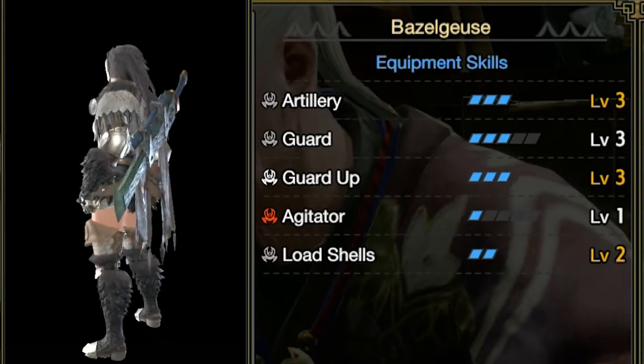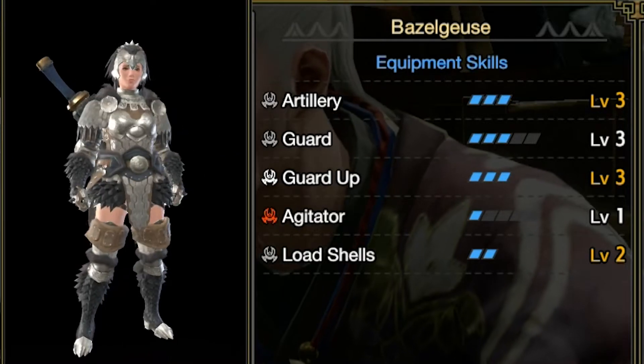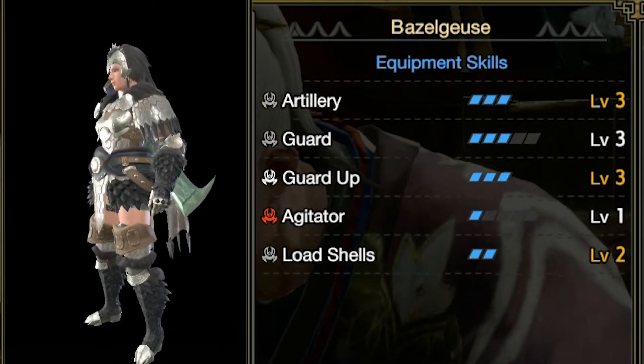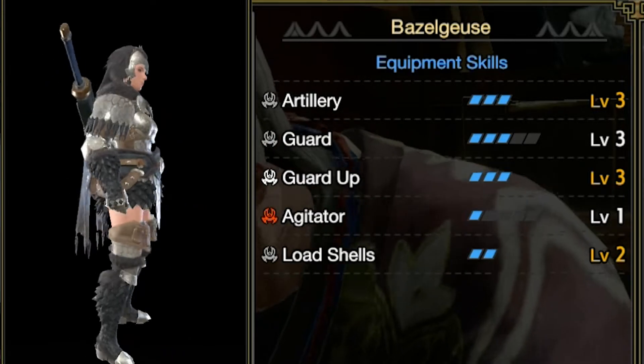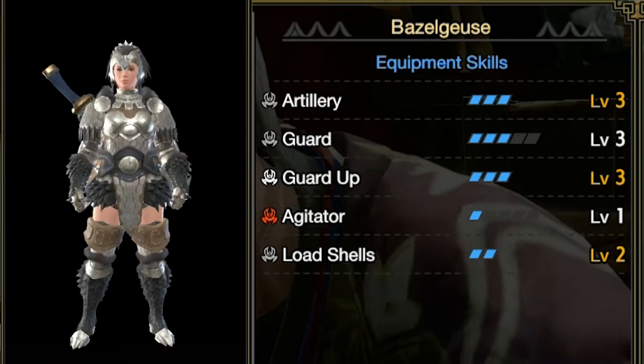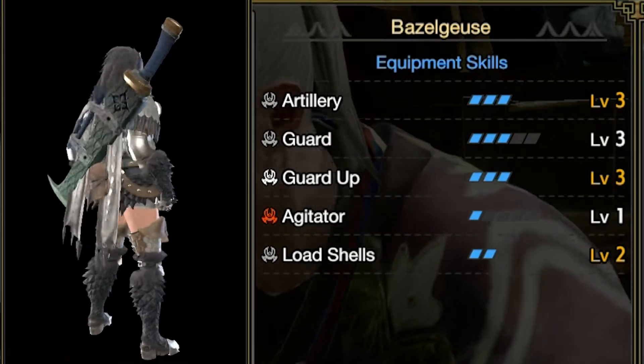So here we have a good look at the base of this armor set. I'm just going to rotate it around a little bit so you have a good look at the front and the back. In the meantime, let's take a look at what skills you'll get with this set. With this set you'll get Artillery level 3, Guard level 3, Guard Up level 3, Agitator level 1, and Load Shell level 2.